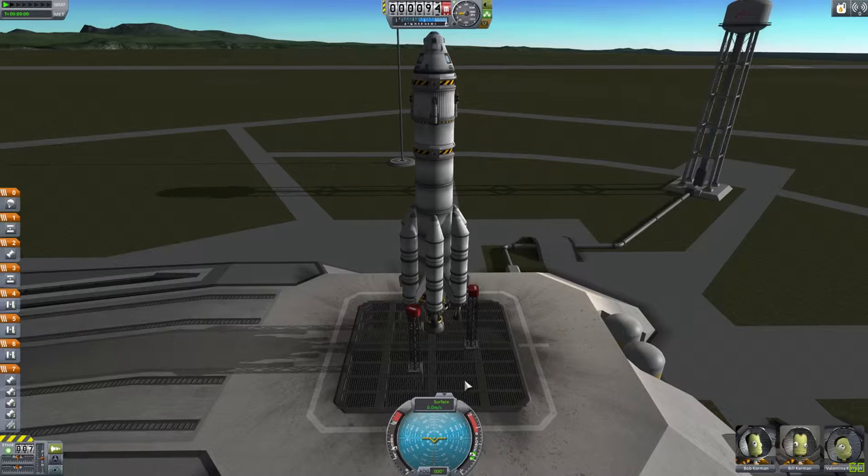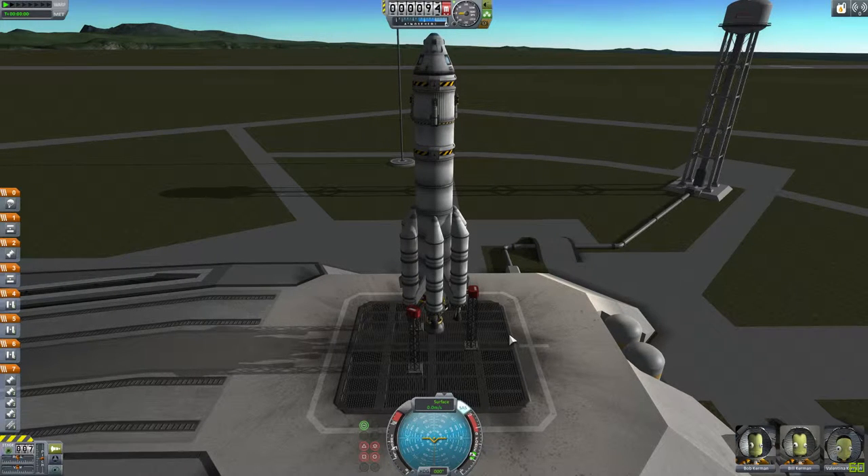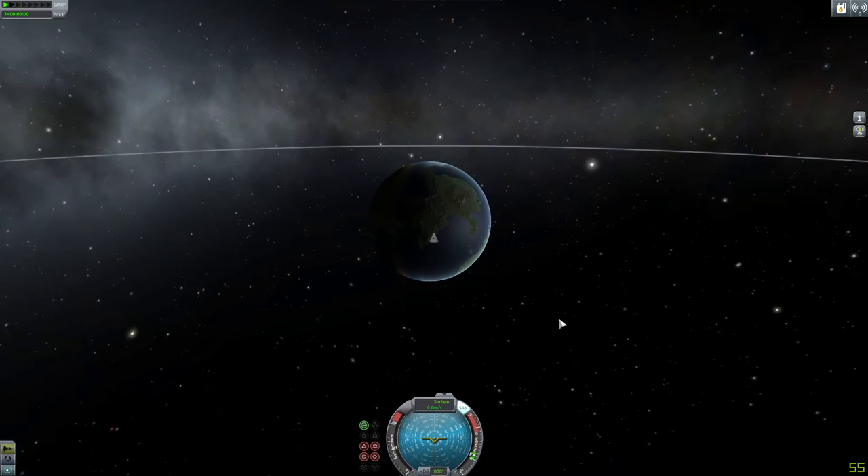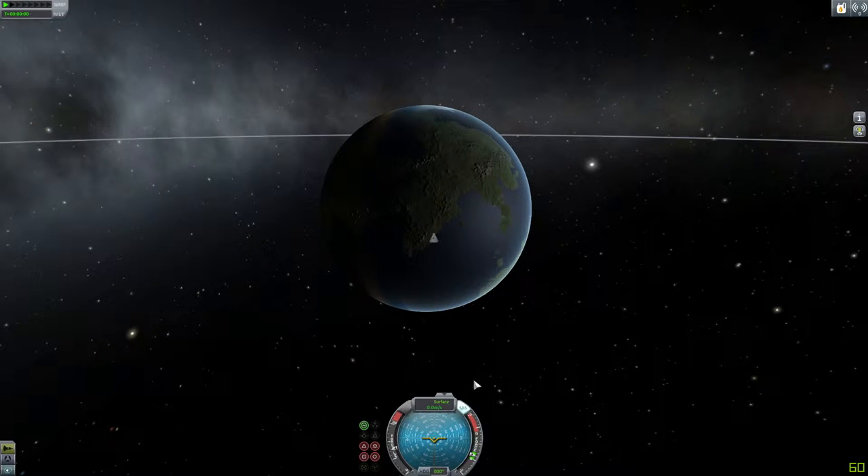Press T to turn on your SAS, which will basically make it easier to steer. Then press M to go into the map screen. Click this little tab at the bottom to bring up the navigation ball — that will make it easier later on when we have to switch to map mode so we don't have to click it while we're accelerating.